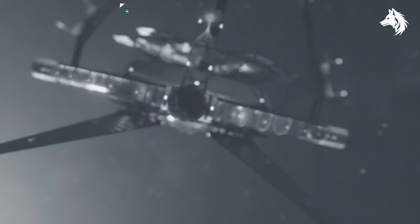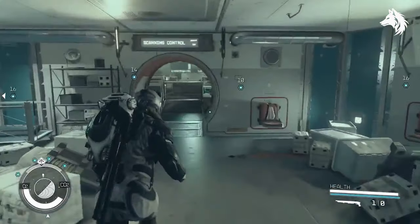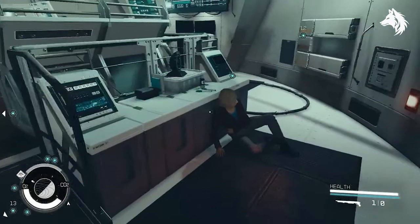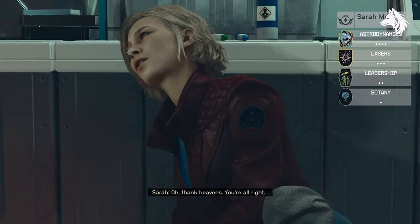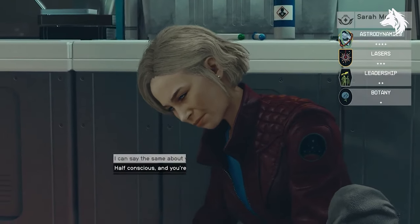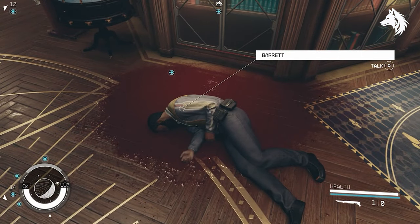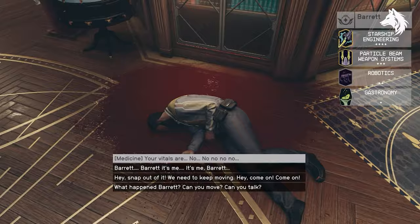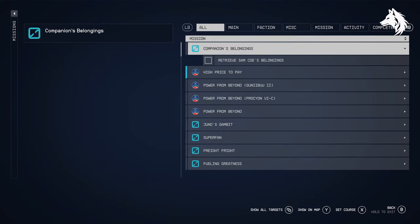Which one dies seems to be based on who your highest level companions are — so the person you've done the most stuff with — and that companion will be located in the Eye. Your companion who you've done the second most stuff with will be at the lodge. So depending on who you want to save, you can either stay at the lodge or go to the Eye, and the opposite person will die. But you can make a backup save if you do the wrong thing.